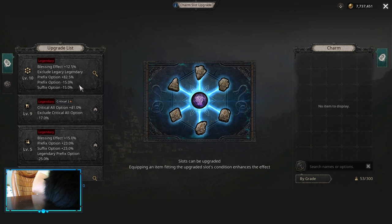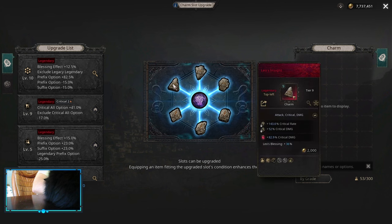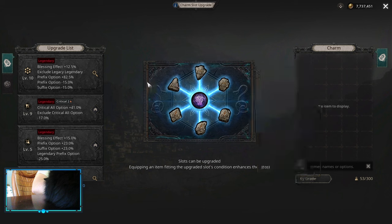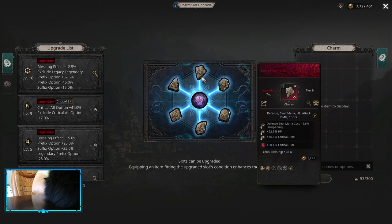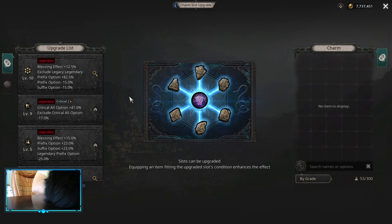It's an interesting one because it decreases your Prefix and Suffix options on the Charms, but increases your Legendary Prefix option. So be mindful of that — if you don't have good Legendary Prefixes, this might be a damage loss depending on how much damage you get from your Charms. As you can see, I have a decent one so this works really nice for me.